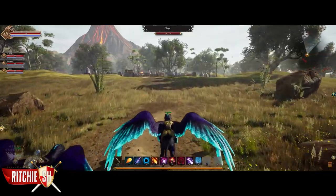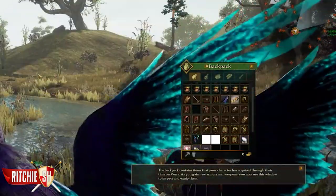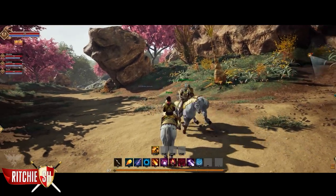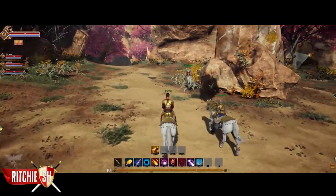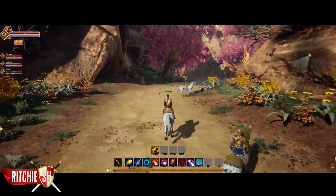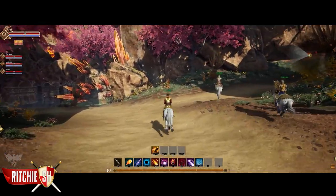Mounts will be a physical item in your inventory, so you will summon it, and when you unsummon it, it returns to your inventory. When you decide to jump on a mount, each one will have different attributes, making mounts more strategic. They will provide things like defensive abilities, resistances, charge abilities, and attacks, along with having varied speeds, all depending on the mount.